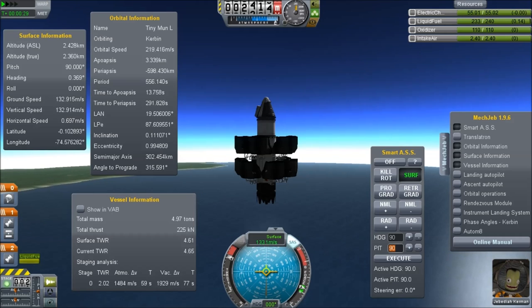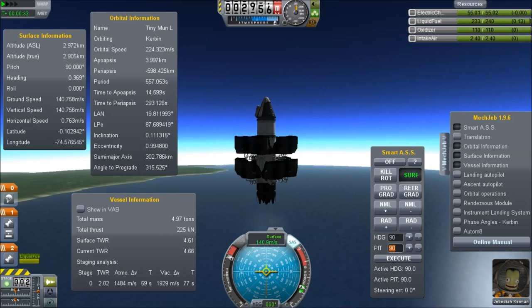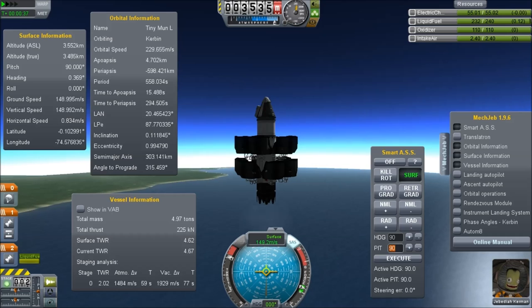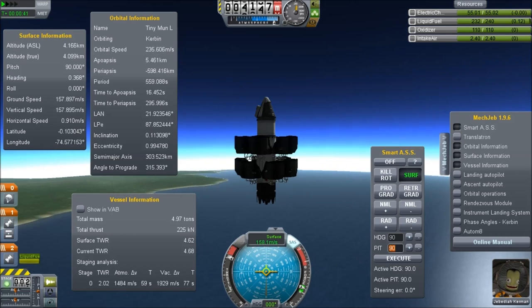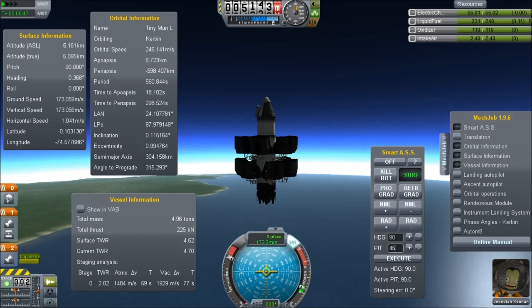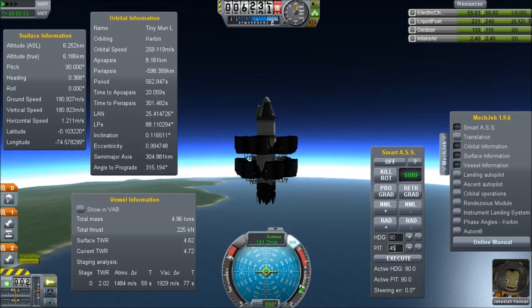This vehicle has 12 of the RAM air intakes set around the body, mounted on using the truss components. The whole vehicle weighs 5.01 tonnes on the launch pad, and I'm going to take it all the way to Minmus. The main part is we want to get it up to a high altitude and up to orbital velocity so that we can take the tiny spacecraft on top the rest of the way.